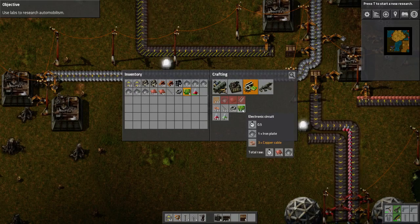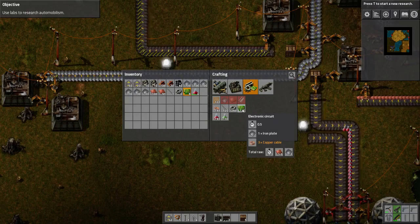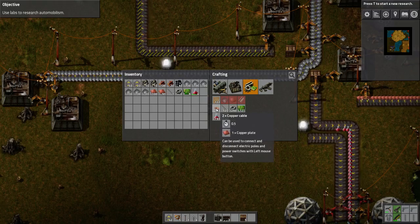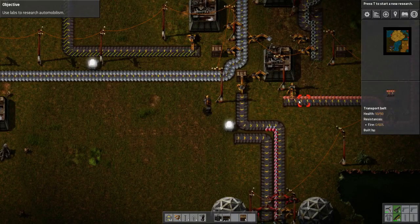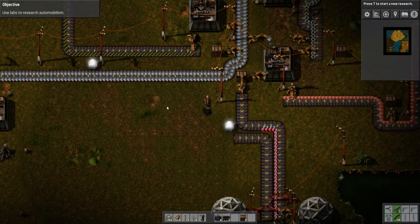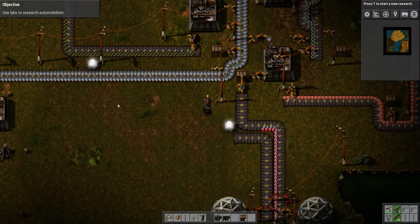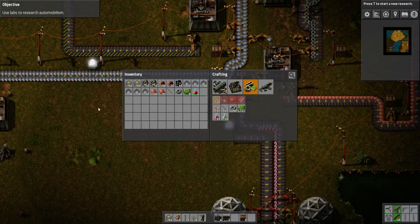Plates and gears I have already — I can get gears from here and plates from there. But I'm now going to need electronic circuits. To make electronic circuits I'm going to need iron plates and copper cables. I have iron plates, so it's the copper cables I need. That needs one copper plate, and as luck would have it I've got copper plates prepared over here.